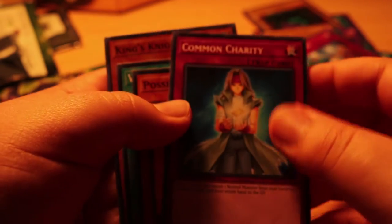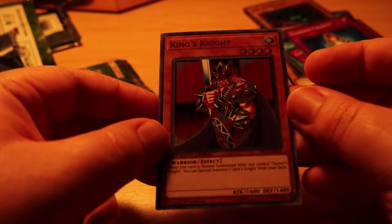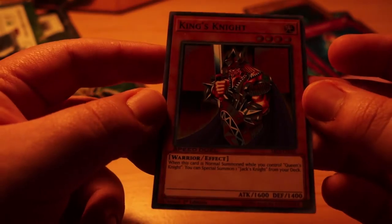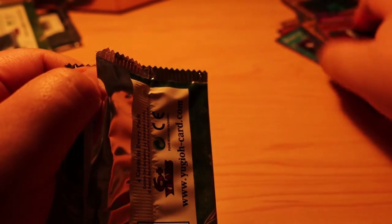Alright — Common Charity, Possessed Dark Soul, and oh, here we go: we got ourselves King's Knight! Cha-ching! When this card is normal summoned while you control Queen's Knight, you can special summon Jack's Knight from your deck. Nice, nice — that's what I want to see right there. Let's put him right here.